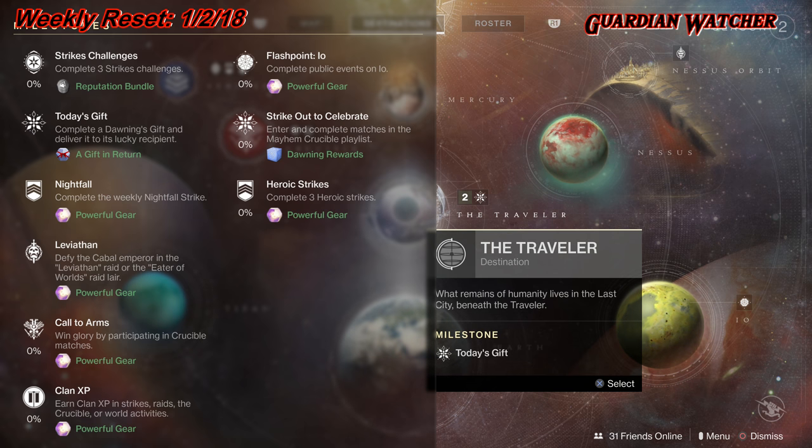Flashpoint this week is on IO. If you complete the Heroic versions, you can get this done a lot faster. Then we have Strikeout to Celebrate, which you need to enter and complete matches in the Mayhem Crucible playlist. And last but not least, we have Heroic Strikes, which you need to complete three Heroic Strikes.